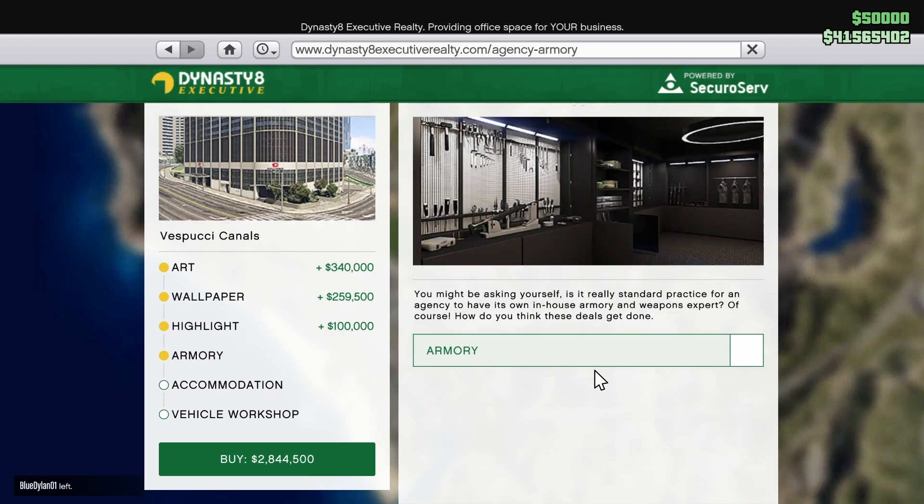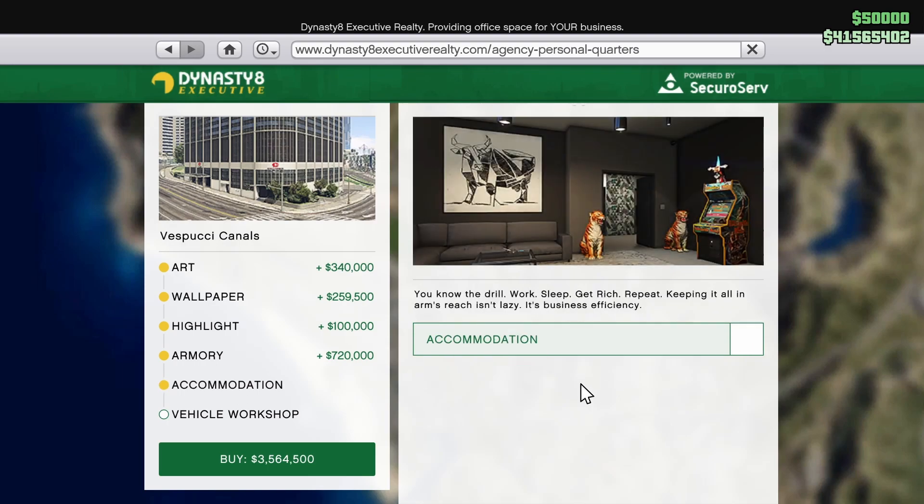You might be asking yourself: is it really standard practice for an agency to have its own in-house armory and weapons expert? Of course it is - how do you think these deals get done? Let's add the armory - another 720,000.